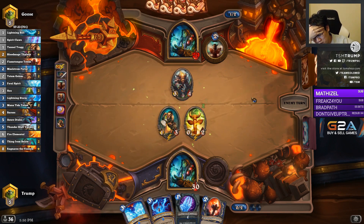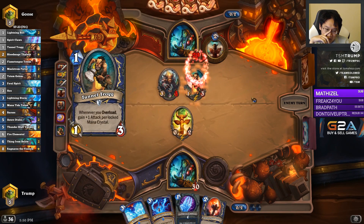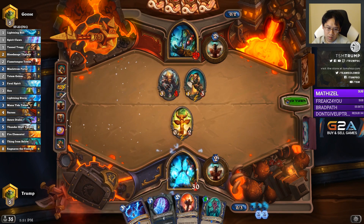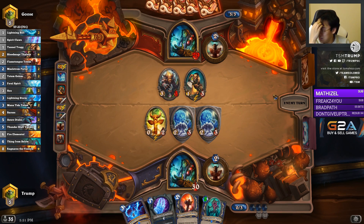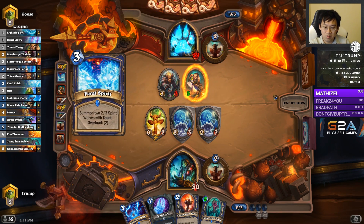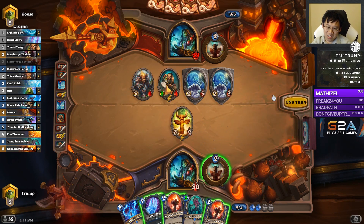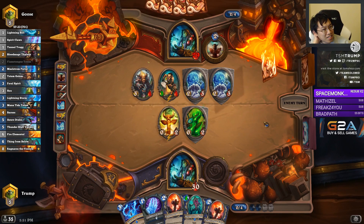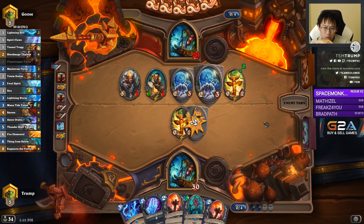It's kind of an interesting question - if I roll a spell damage totem, do you kill the Tunnel Truck or do you kill the spell damage totem? I probably kill the Tunnel Truck. Do I play Feral Spirit or do I play something else? I probably play Feral Spirit. The Feral Spirit into the totem golem isn't very good, but it sets up for Lightning Storm. I was thinking about equipping the Claws and hitting a Wolf there - I should be having four health less taken off of me then. But so far I've lost one Tunnel Truck, and Feral Spirit.